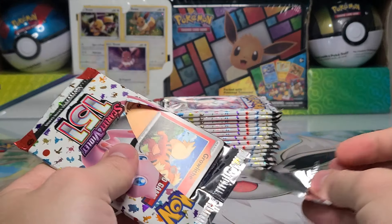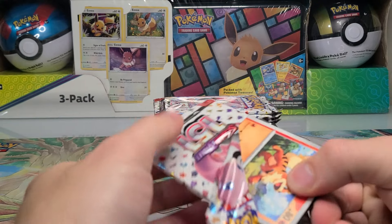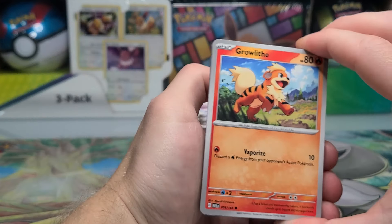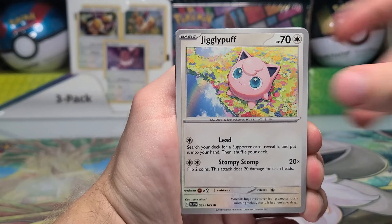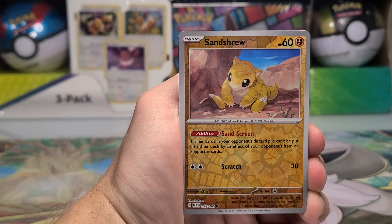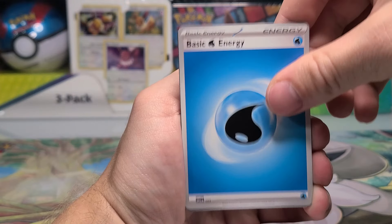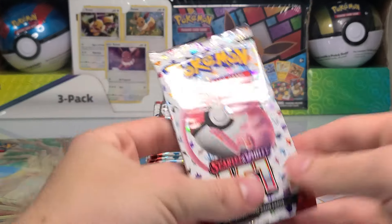What I'm really hoping for today is one alternate art special illustration rare. If we do not get a special illustration rare from this one out of 16 booster packs, I will be a little bit disappointed unless we get quite a few other gold and full art cards instead. Pack one: Sandshrew into Sandslash into a Beedrill, and there is that code card.